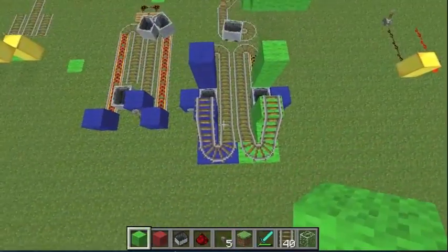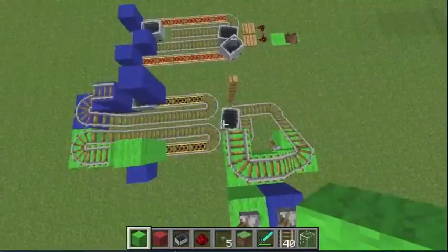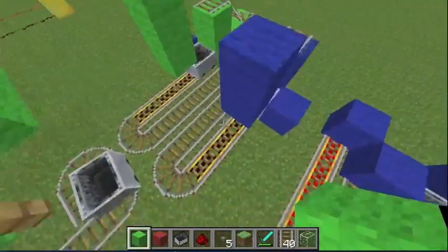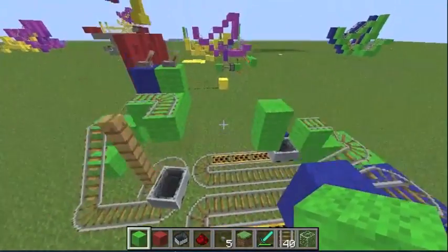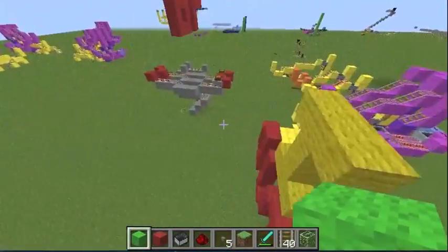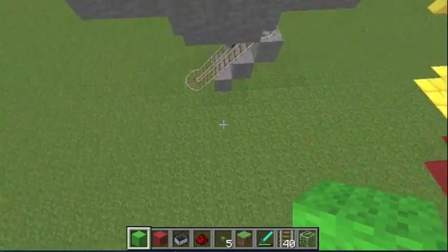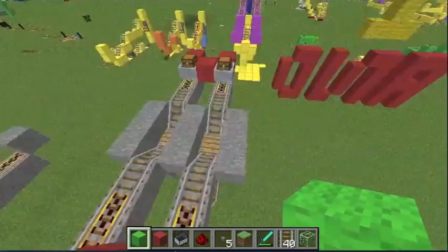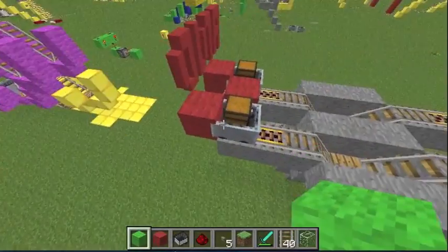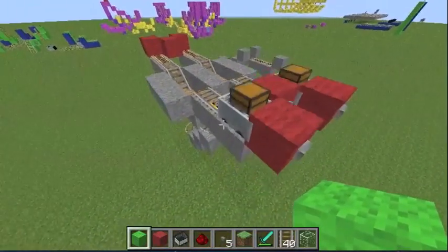Now if you remember the OR gate, it looks something like this — six blocks wide, incredibly long. Of course, this could maybe be shortened. But there's this design, and there's this new design that I made which, in my opinion, is much more compact and much smaller. You can cut this bit off and then just add in a reset around here. This one is five blocks wide instead of six, so I think it's much better.